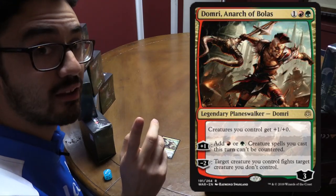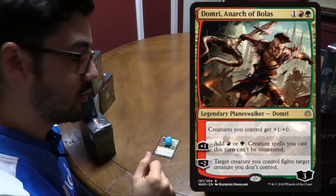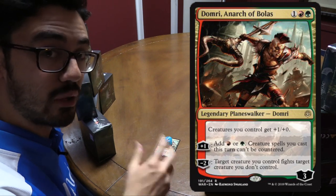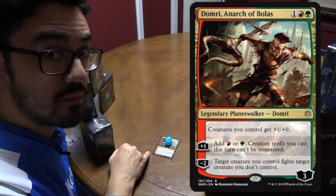They're not creatures — I want to stress again, they are not creatures. Once per turn, on your turn, whenever you could cast a sorcery, play a creature, or a land, you can activate one of their loyalty abilities.